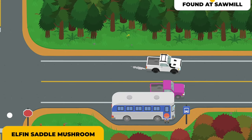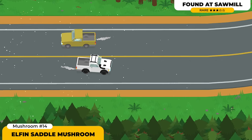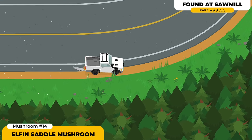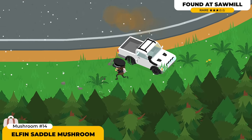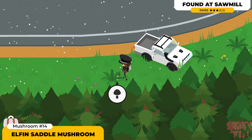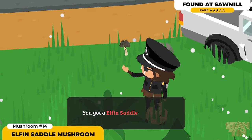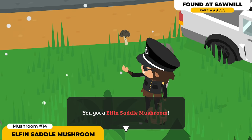The Elfin Saddle Mushroom is not gonna be easy to find. I only found one as I kept playing and recording. Looking at the guide, you'll see elements including wooden logs, which tells us this mushroom is gonna be located at the sawmill. I kept looking at the sawmill but just couldn't find it there. I'm pretty sure it does spawn down there, but in my case I actually found it on my way to the sawmill, which was definitely unexpected.